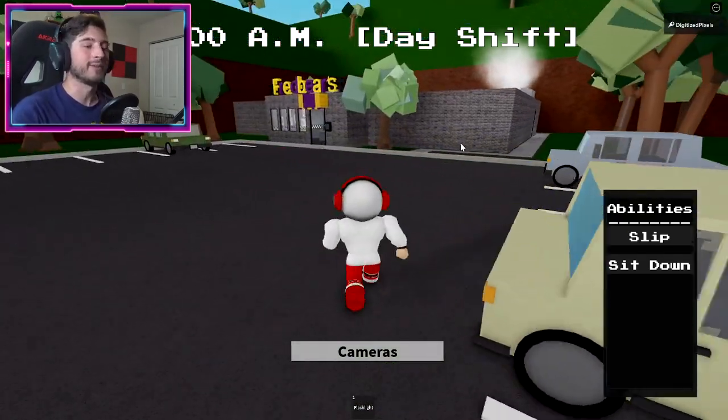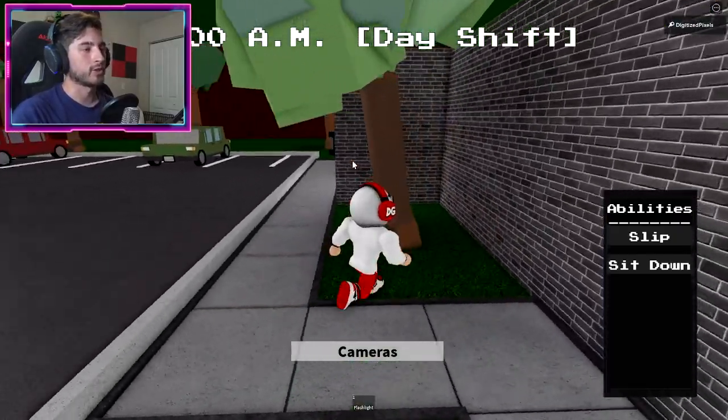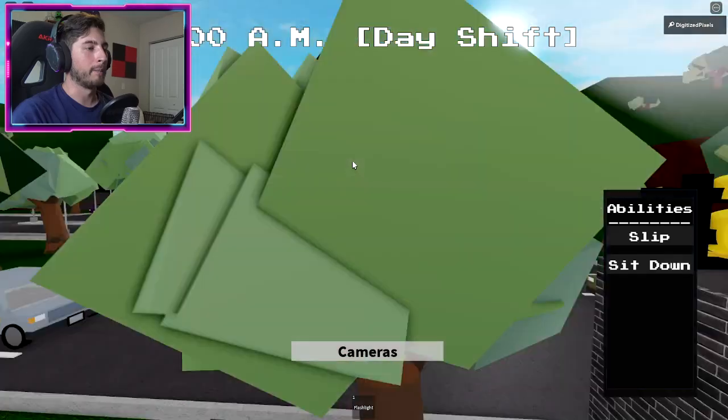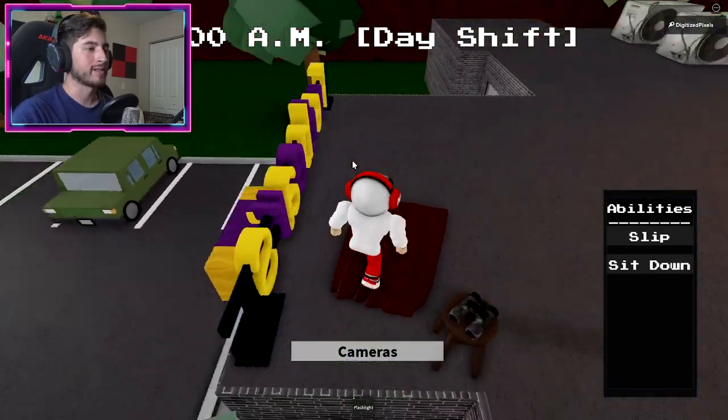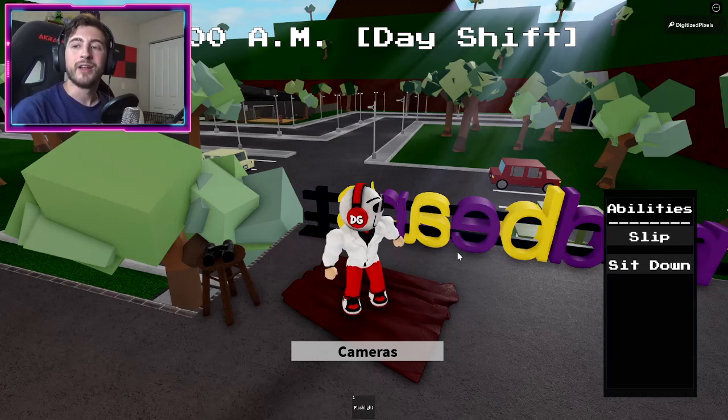Next is secret character number six. Go over to this tree, climb on up it, jump across, and step on the blanket. That will give you secret character number six.